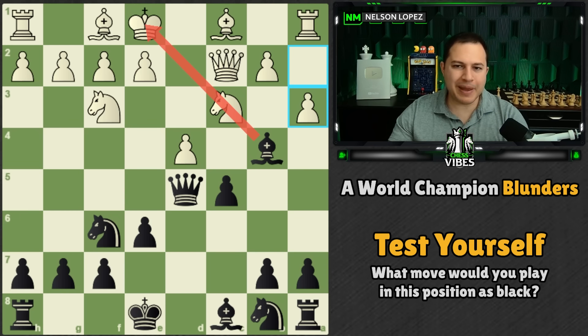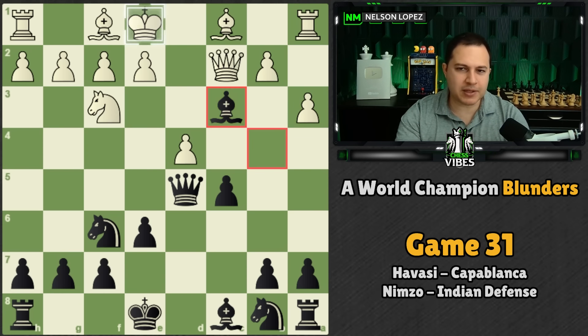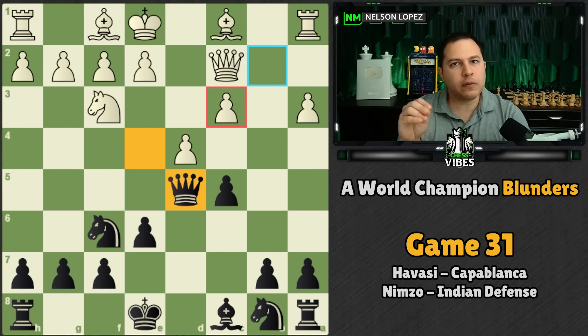So Capablanca simply trades, gets rid of that knight, and permanently gains some control over those white squares. He develops the knight, attacks the center, and white played E3 just to defend. If instead of E3 white had played C4 attacking your queen, the best move is actually not retreating — it's knight takes D4, which counterattacks white's queen.